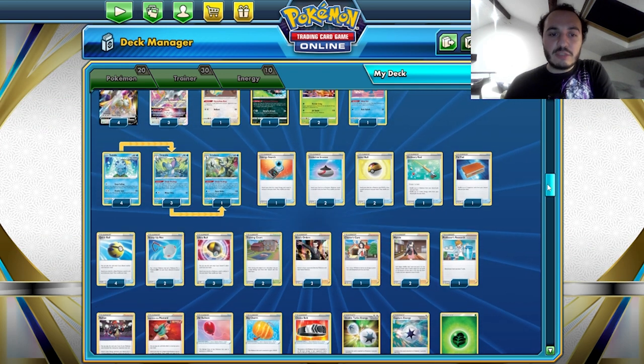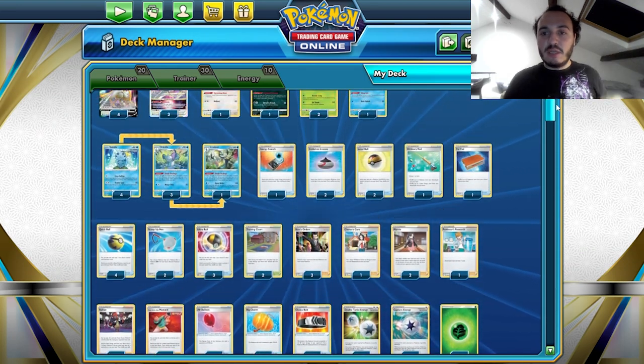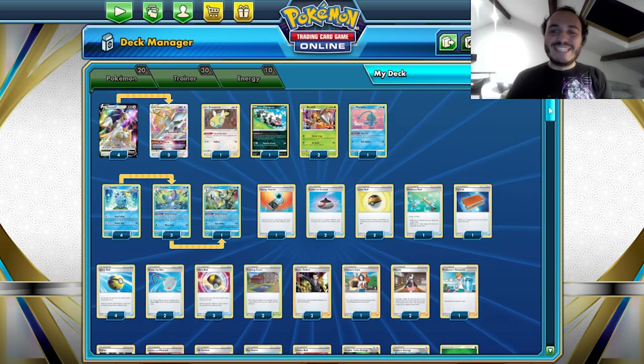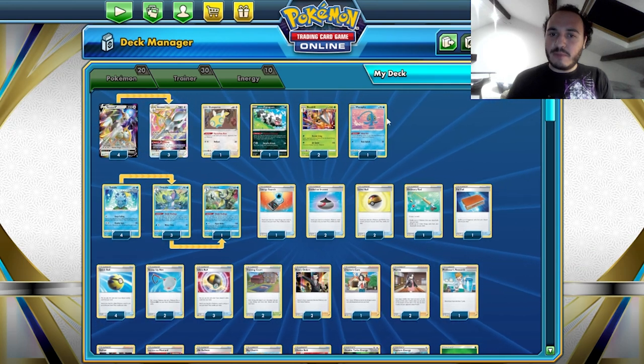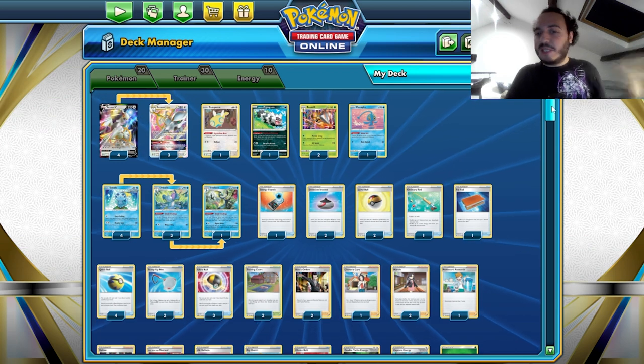A bunch of other people in his group — people you might know such as Rahul Reddy, Sam Chen, Xander Perrault, and John Eng — also played this deck or something very close. I think some people didn't play the Manaphy and played Quick Shooting in Inteleon instead, but apart from that it's basically the same list.